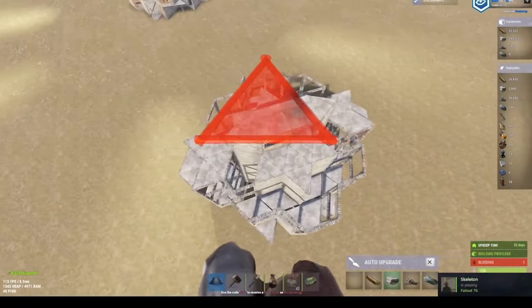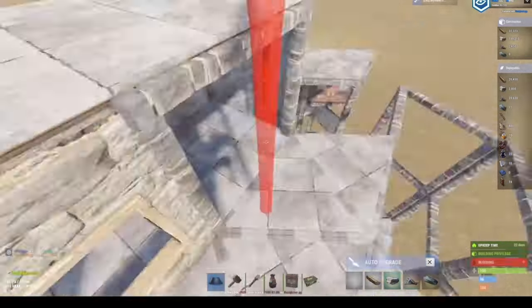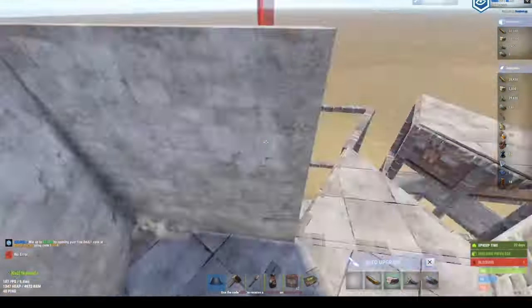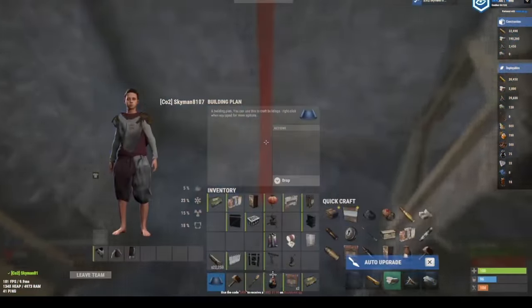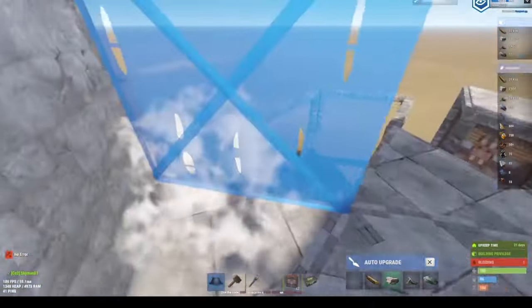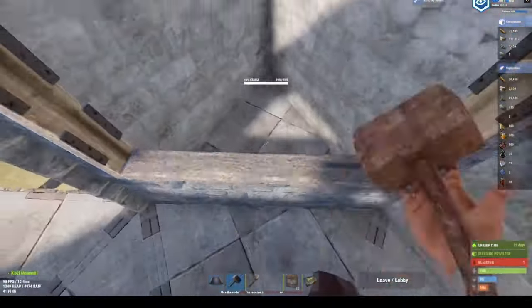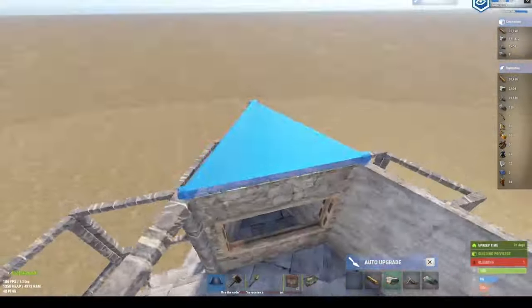This is how it should look. After that, bring a door frame right here and wall this in. You will then place a locker in both this side and over here. Once we do it over here - same exact thing - you place a locker and then a window after the locker. I'm just not going to do it because I don't feel like placing deployables.